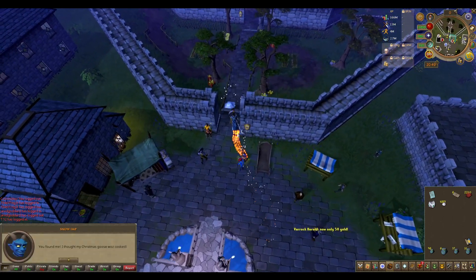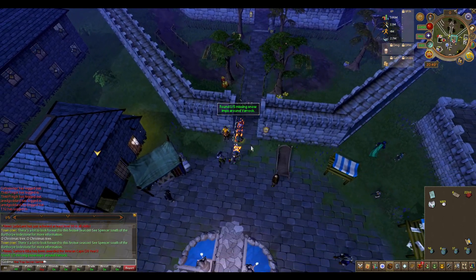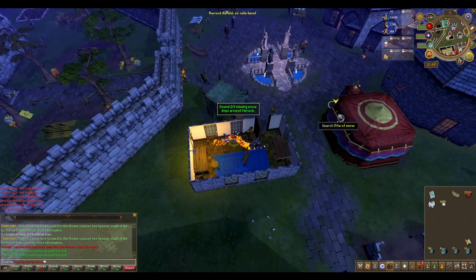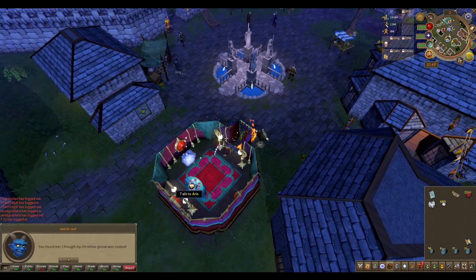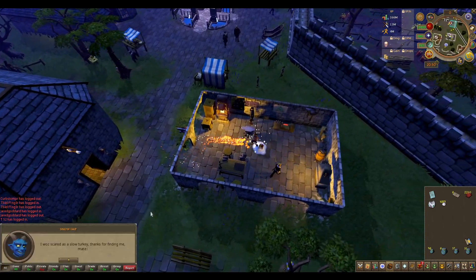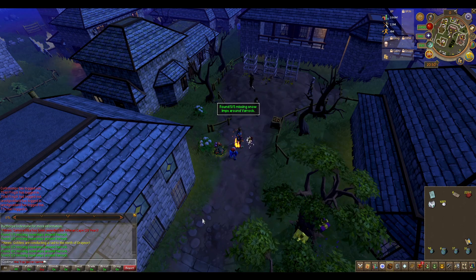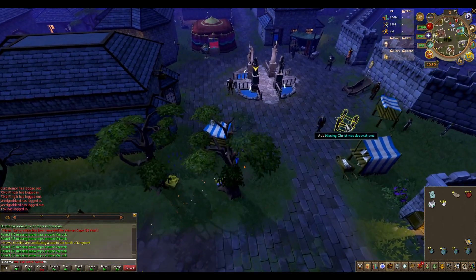Just a little bit north is the first pile. The second is inside the staff shop. The third is inside the tent just south. The fourth is inside the armor shop just east. And the fifth and final pile is found just south from there by the cages area. With all five found, go back to the sleigh and interact with the decorating hotspot.